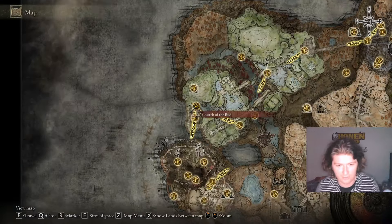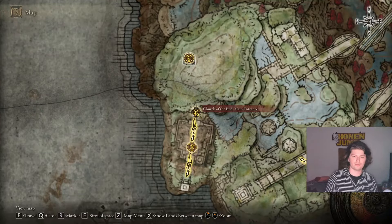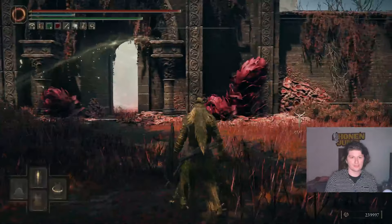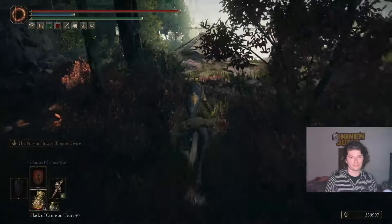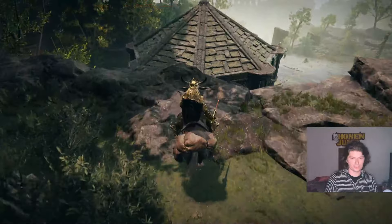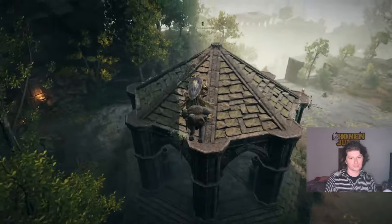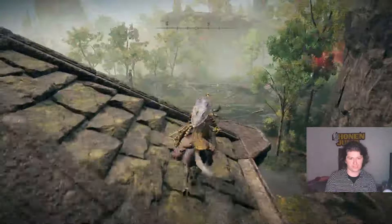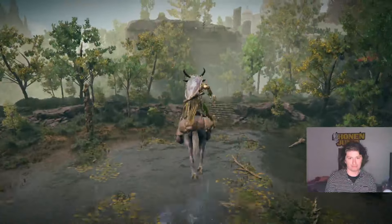Hello everybody, I have a quick video guide here on how to get the divine bird armor. You're gonna go to the Church of the Bud main entrance and hop on. Then if you go up to this cliff face there'll be a little gazebo thing — you're gonna try to double jump here. If you do miss you're gonna die.